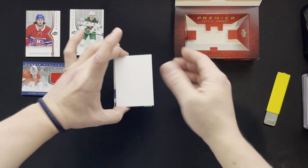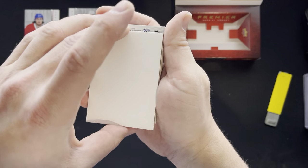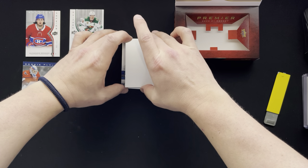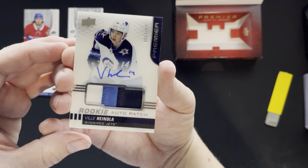The second one off here — should we just slow roll this top one? It is backwards. Well, I guess we'll do it like this. It is a Jets RPA.